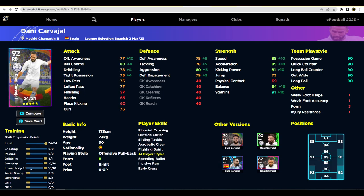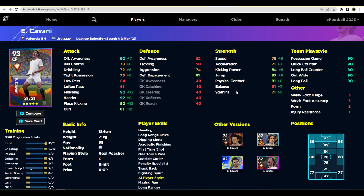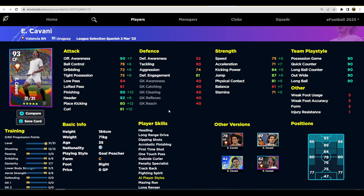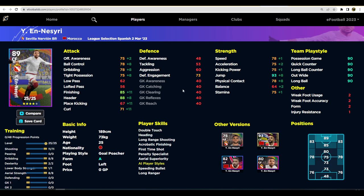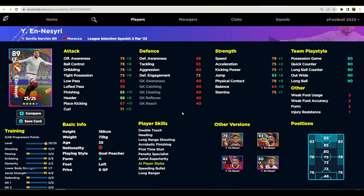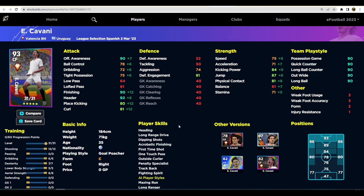Cavani is slightly better — he's got 90 finishing, 92 heading, 90 offensive awareness, kick power, jump, and physical contact. The speed and acceleration aren't bad for a goal poacher. He's got heading, long range drive, first time shot, one touch pass, track back, and fighting spirit — I really like that. En-Nesyri is very similar; they're kind of the same height and same style, though En-Nesyri is going to be a little bit taller. However, the fact that En-Nesyri doesn't have one touch pass means I'd probably say Cavani is the better option for that aerial bombardment style.